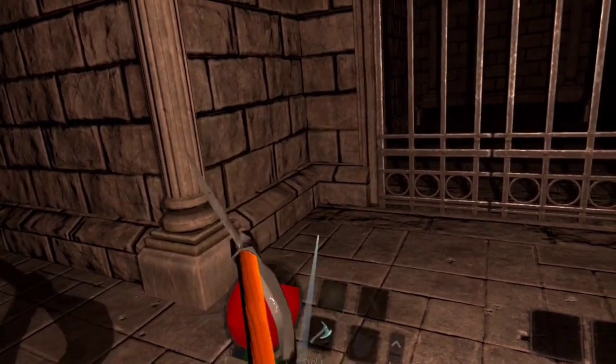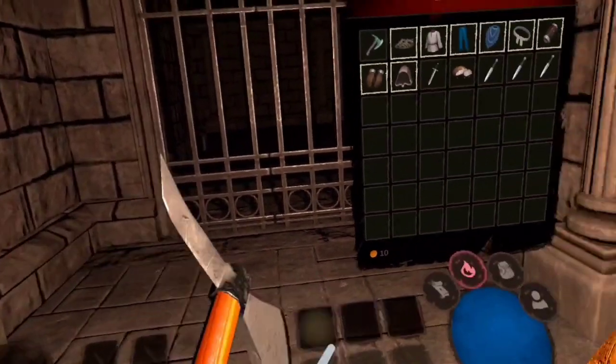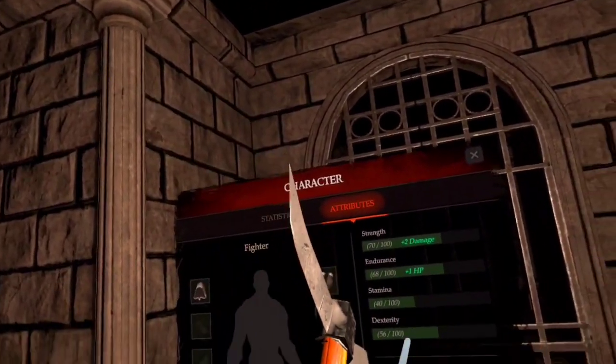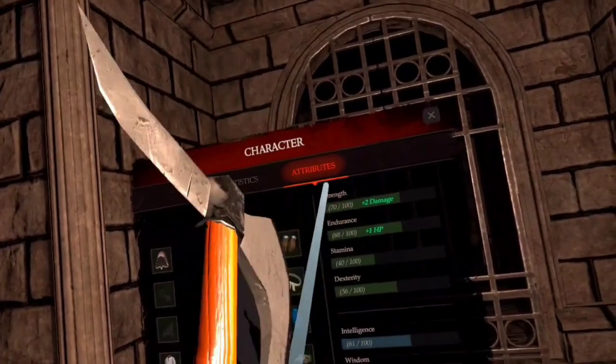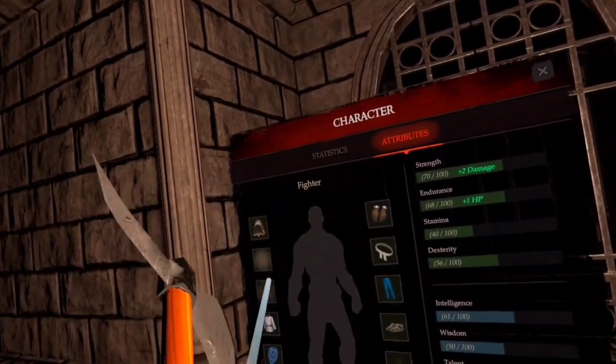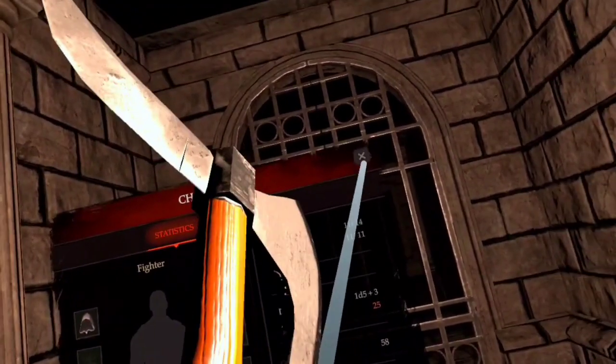Here you have your stat screen, so you've got your attributes here. This is where you can spend experience points to level up your attributes. Here's your equipment and your stats. I'm playing as a fighter — there's a fighter, sorcerer, and I think barbarian or warrior as different classes.